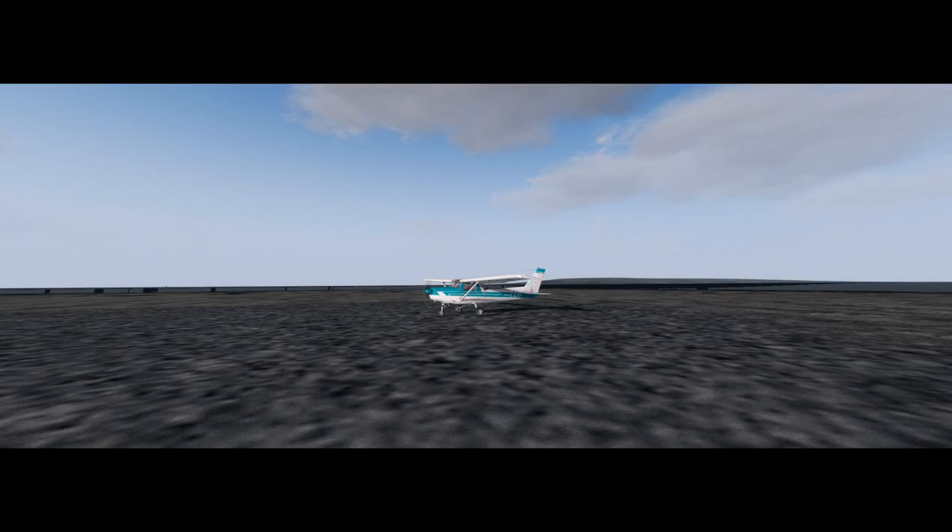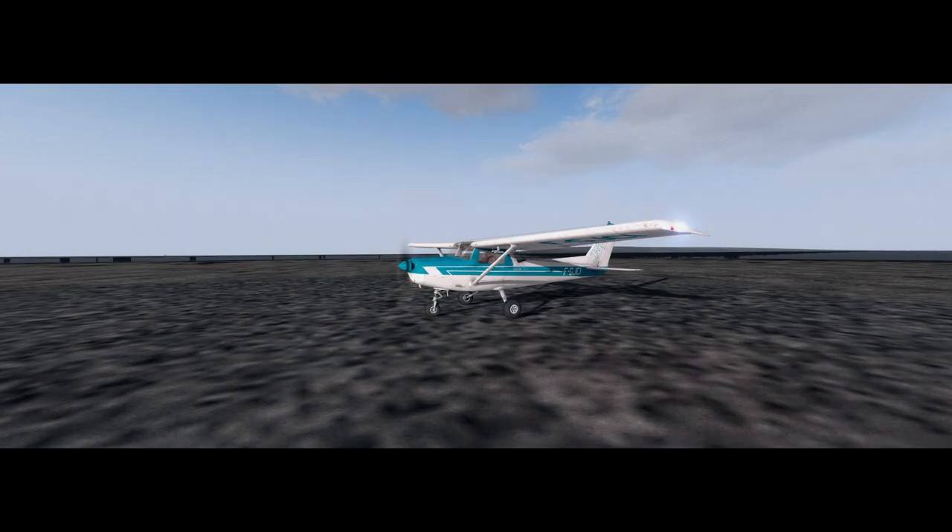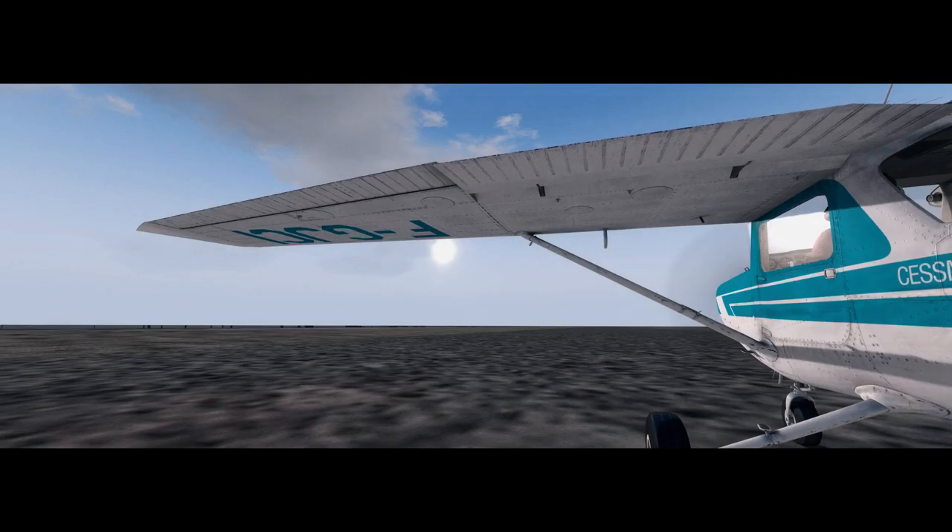Hello captains, welcome back to another episode. My name is Adam and this is P3D version 4.3. We are in Antarctica. The weather is being handled by Active Sky with Active Sky Cloud Art graphics, but I've changed them for Inventex cloud textures and we've got Sky Force handling the rendering. What we're seeing in terms of the ground is P3D's default Antarctica region. We're at the Marambo Gravel — SAWB or Sierra Alpha Whiskey Bravo airport.